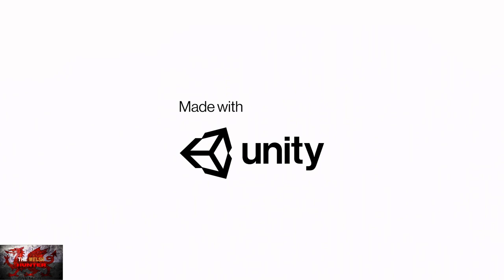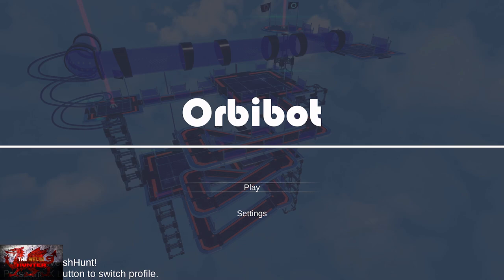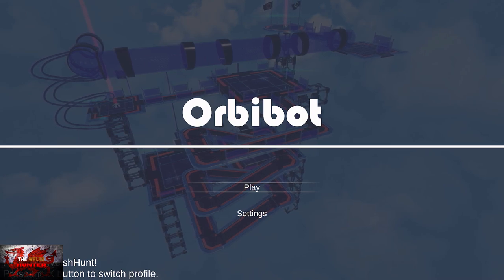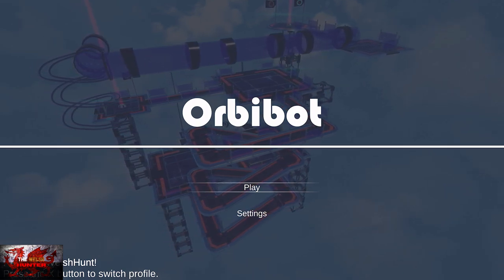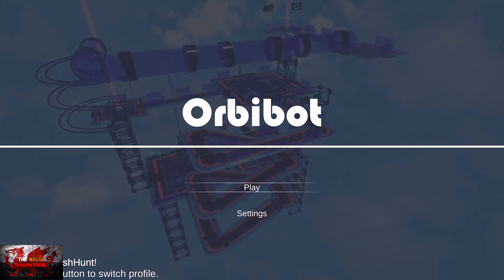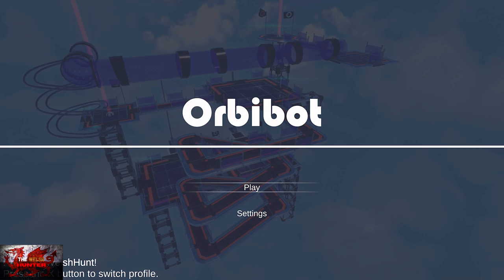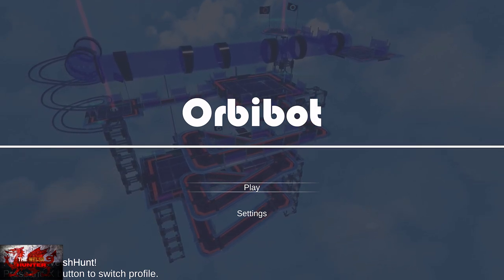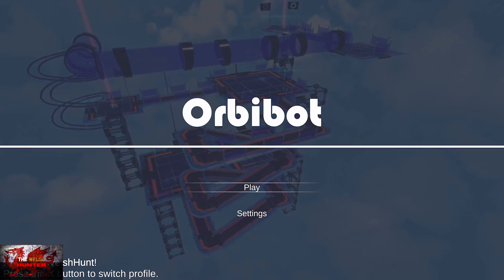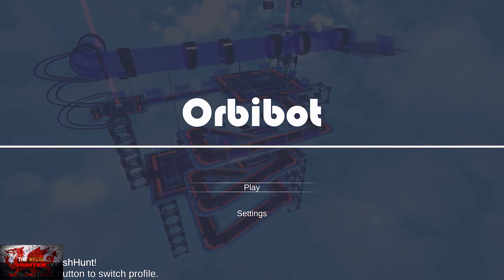This puzzle game looks genuinely awesome, and it's just a small shame that the devs didn't go with a complete-the-whole-game type of achievement. We basically need to get our little robot friend Orbi Bot to the other side while avoiding falling off. The achievements are easier than weeing into a toilet — push stuff off the edge up to five times, get three collectibles, complete three levels. Job done. 1000 out of 1000 and a platinum in 10 minutes.